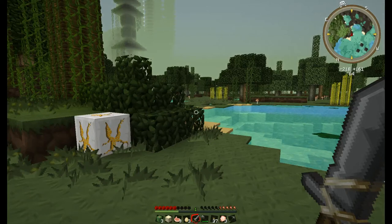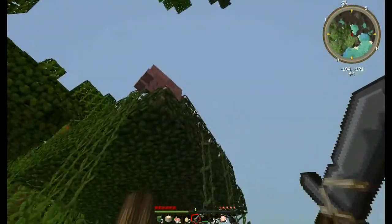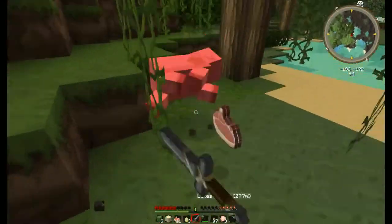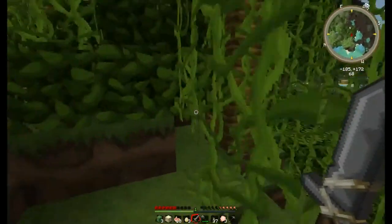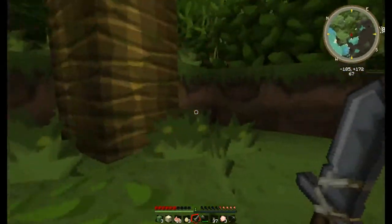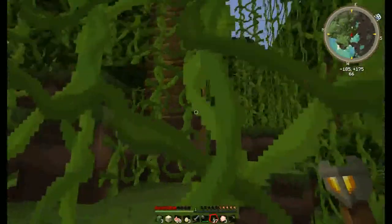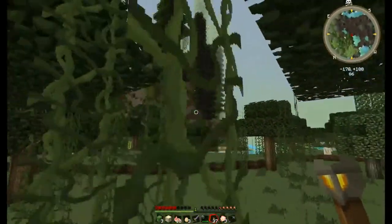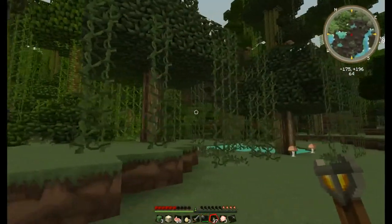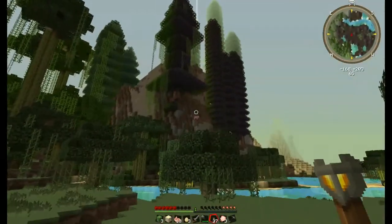I found some beehives. We're going to have to make shears and a scoop eventually so we can shear the sheep. Making beds probably isn't a bad thing. I chopped down some kind of fruit from a tree — oh, cocoa beans. I'm more concerned about getting back home now. I think I see it on the minimap but I'm way too far down. I found a death point from my earlier spawn so I'm going to head for that.